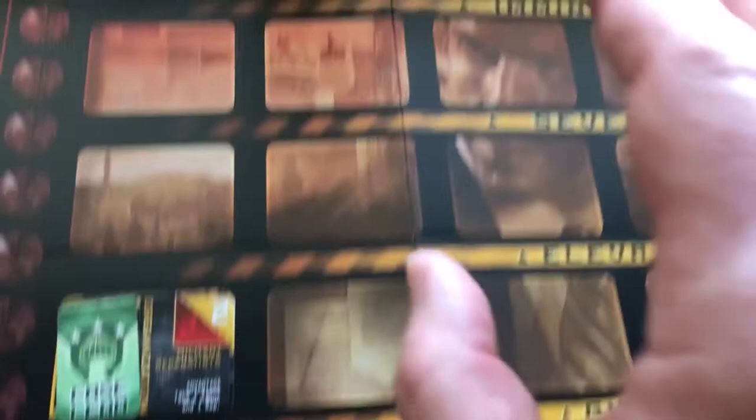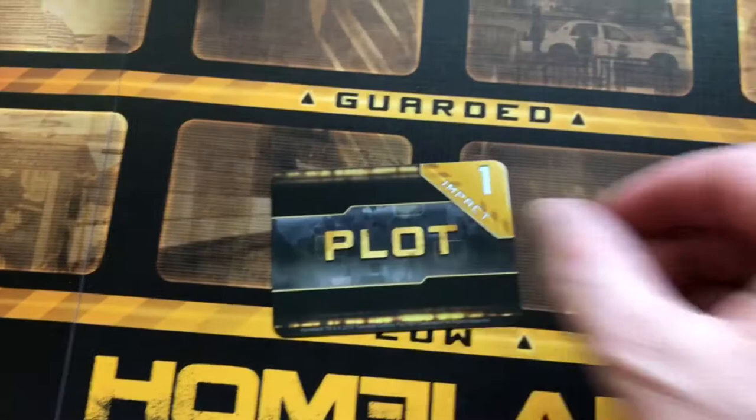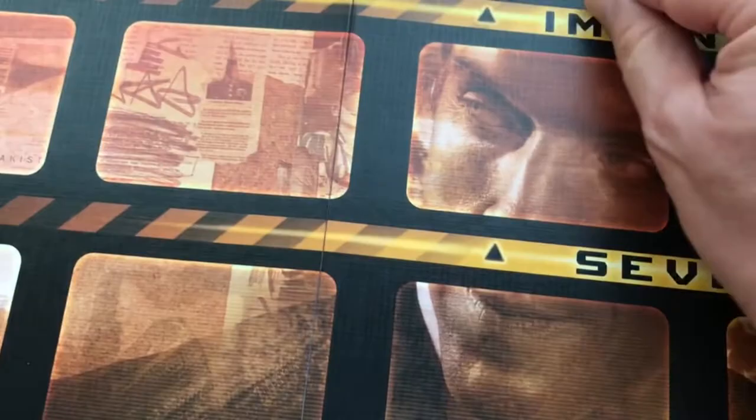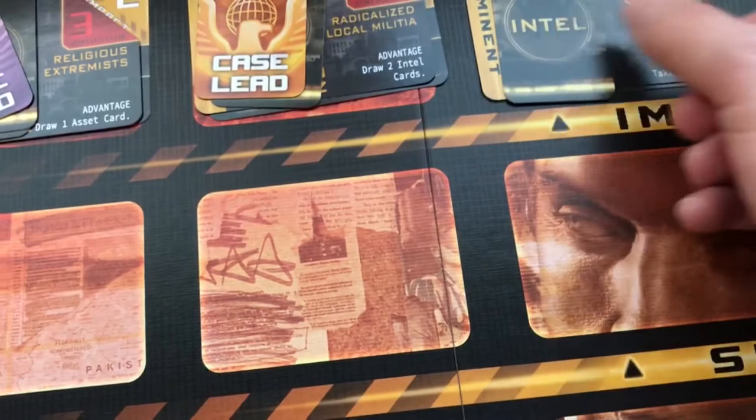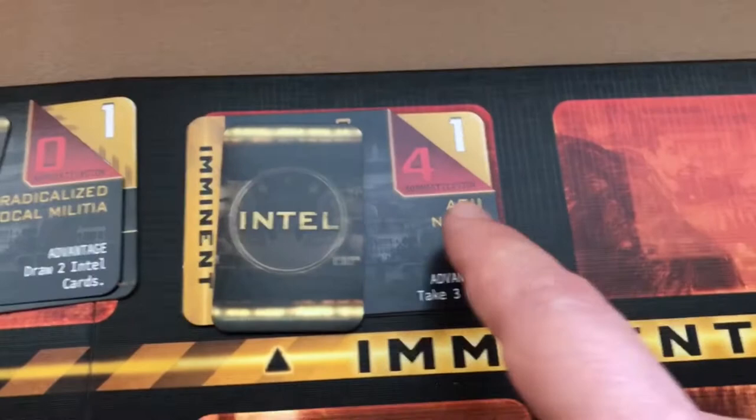Let's reveal one more example threat. This organization card shows it goes straight to imminent right off the bat. You draw the intel card and place it face down. As you can see, this organization has a sophistication of four — Abu Nazir — so you're thinking this one is probably going to be difficult to beat.